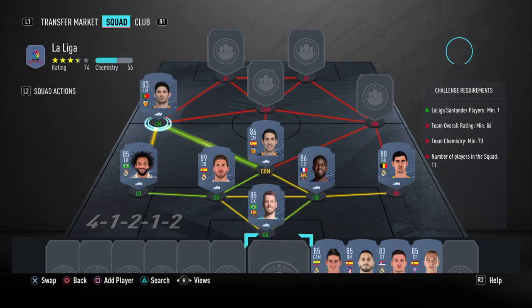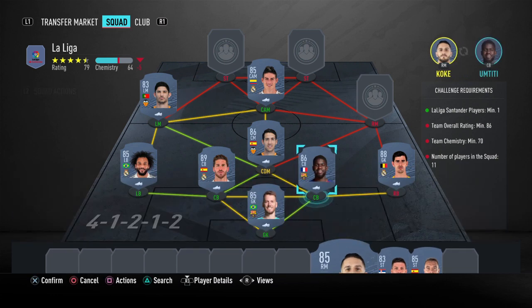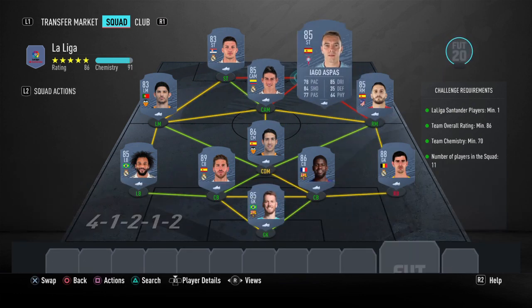The CAM will be Rodriguez, as right midfielder we'll put Koke, and our two strikers will be Jovic and Iago Aspas.